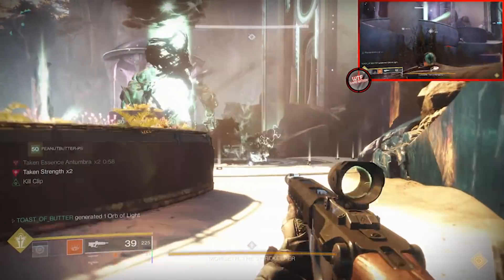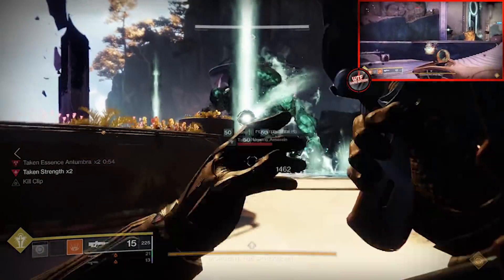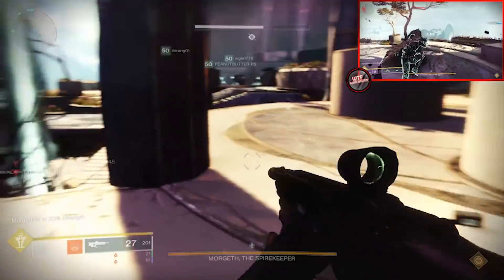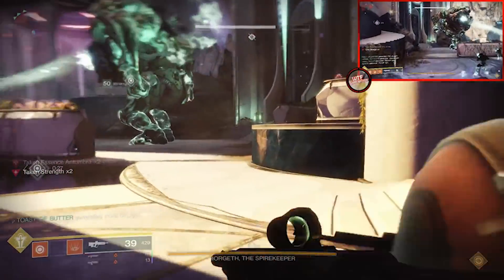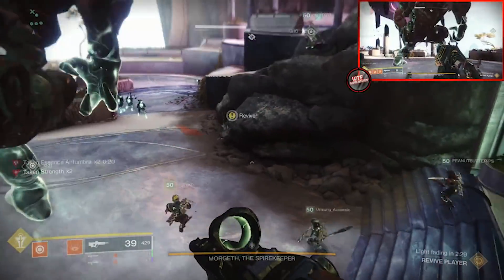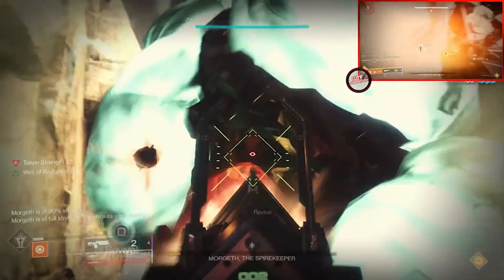After a few mechanics there will be another wave, two on the right and two on the left, and finally one last Taken Strength in the very middle where the initial strength was — grabbing this begins DPS. As predictable as these spawns are, if someone dies with Taken Strength, that strength returns to the field in random spots, which can easily throw off all of your plans.